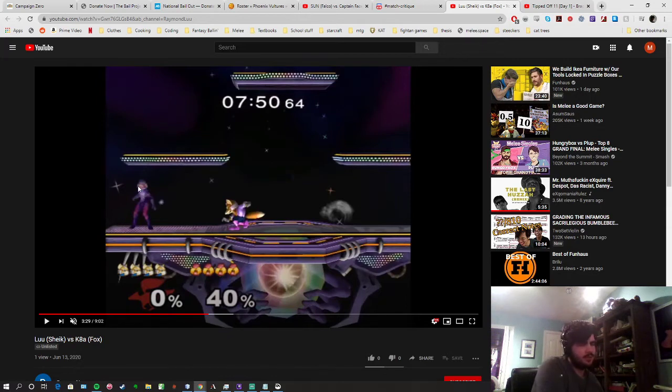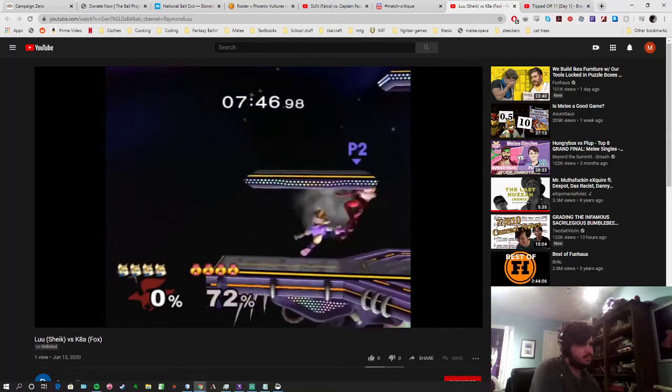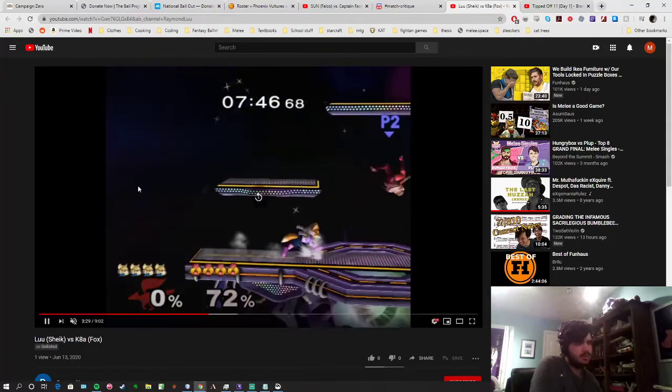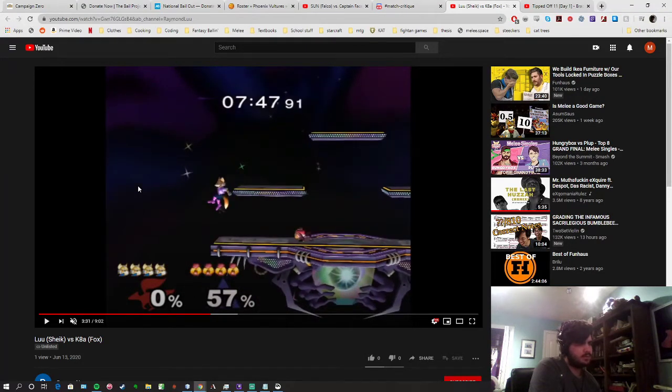It is really hard when you're in the corner, and that's a big part of why prioritizing center stage is so important against Fox — you need that space to wavedash back into, in order to make neutral somewhat even. Otherwise you can't do anything because your choices are so limited. If you auto-cancel this fair I think you hit Fox here. In general, when you have Fox on the platform in a situation like this, you should be trying to auto-cancel fair instead of L-cancel fair, because auto-cancel fair can cover both the platform and the ground at the same time.